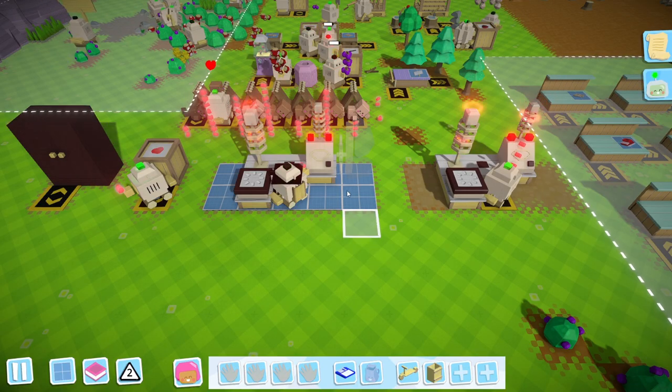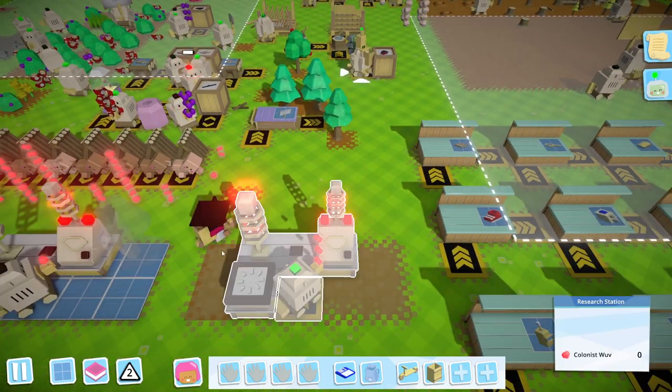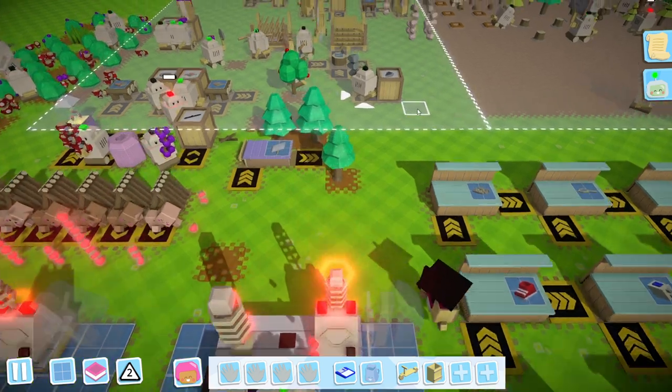We're going to have to upgrade the research benches. What do we need? We need a log, three poles, and four stones. The four stones is going to be super easy — let's upgrade both of them. We need to go and grab all the stones; we'll do this manually. It's been a long time since I've had to do any work myself without all these robots.